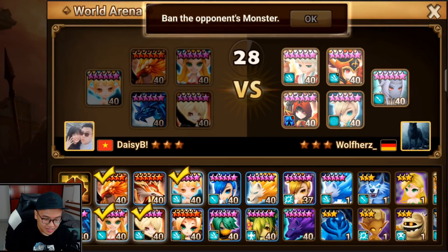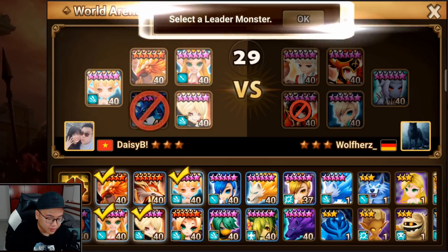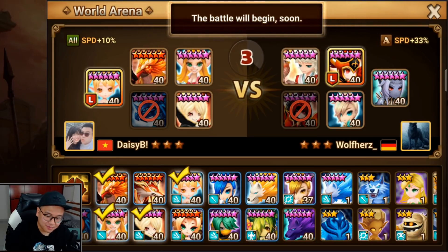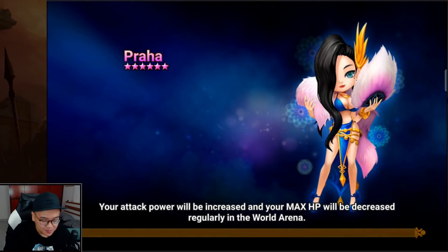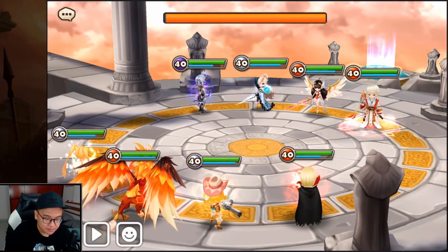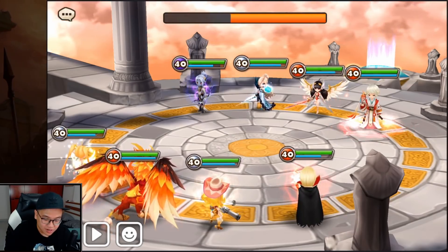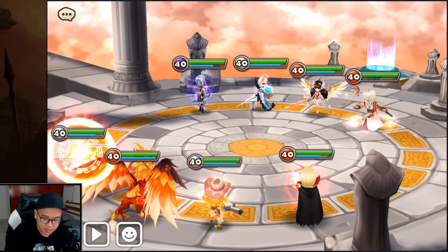We're gonna ban the immunity here because we have a lot of AoE control units. He banned Varad — if you have a nat 5, people will probably ban your nat 5. Not sure if I can outspeed this guy. My Spectra is around 240 speed in total, but he does have a speed lead. The Chivu will move, but the rest of the team is really, really slow. So we just have to kill them a couple of different times.